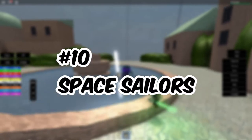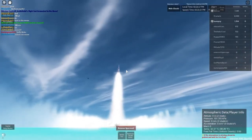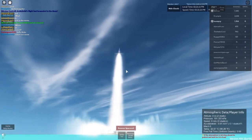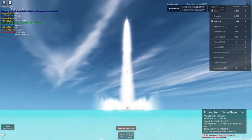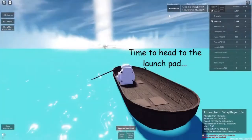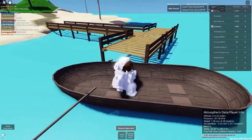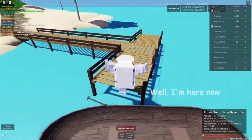Number 10: Space Sailors. First on the list is Space Sailors, a cooperative space experience where you can head up to the ISS, run a mission to the moon, or even skydive from the atmosphere at the Spaceport Resort. This space flight and skydiving simulator game was developed by Pulsar Nova, and it also allows you to fly the rocket yourself, alongside a number of other features, so make sure to check this out.